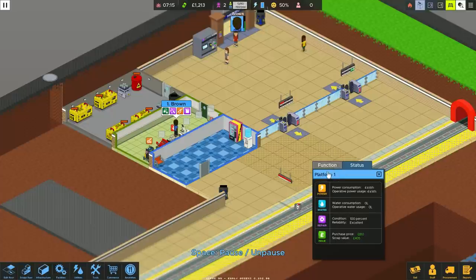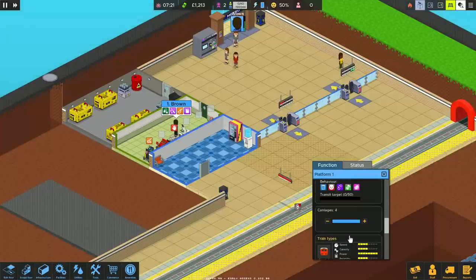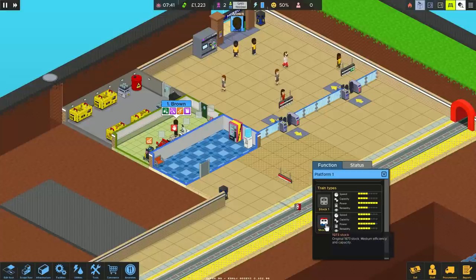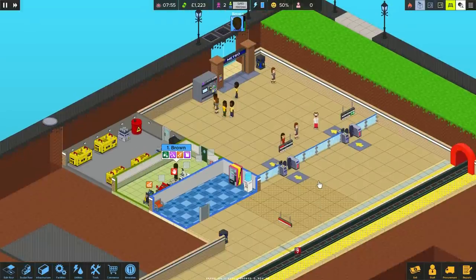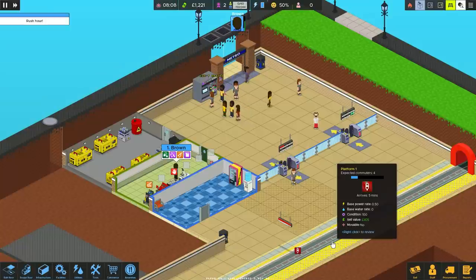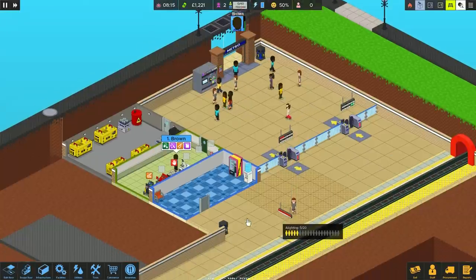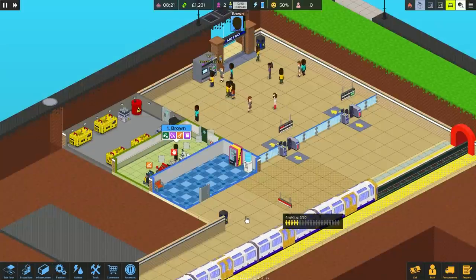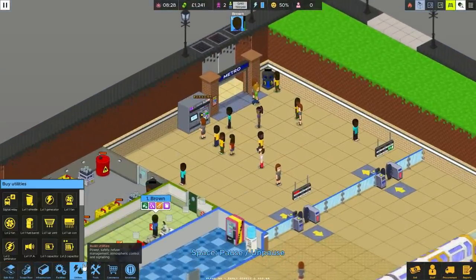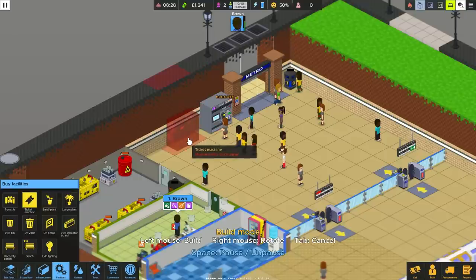Somebody said we could right-click to pick our platform - oh, stock two, carriages four. Shouldn't really have had to pick that - why would you want to use stock one? I don't get that at all. Anyway, people are coming in - are people buying tickets? Let's get the train coming in. We've got a grand to play with just for opening up. Tempted to stick a second ticket machine in just to keep people moving through.